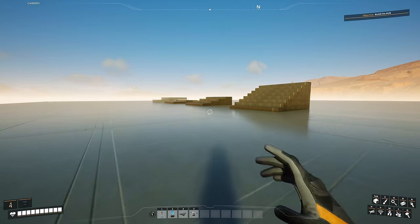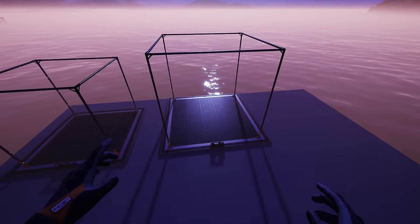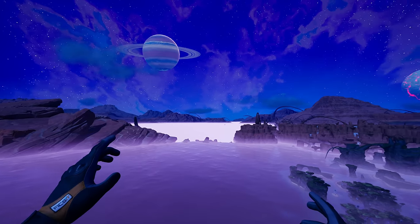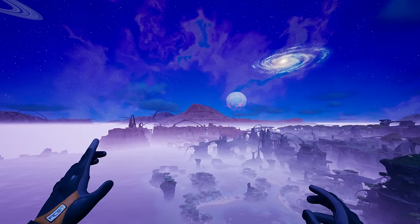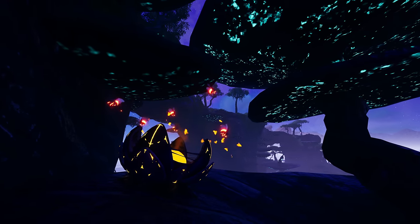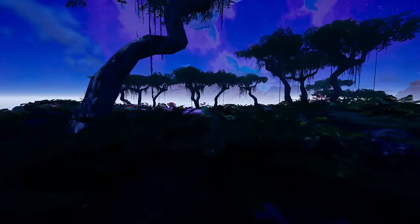Blueprint machines now come in Mark 1, Mark 2, and Mark 3 variants. The world now feels complete — previously only half the backdrop was available, but now the entire map perimeter has backdrops. There are also new eggs for the bees, and some creatures now do unexpected things.